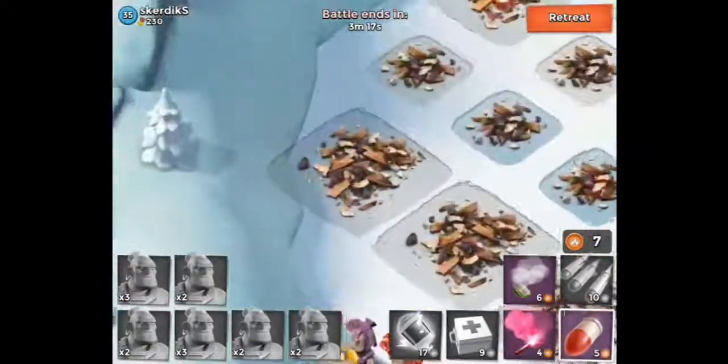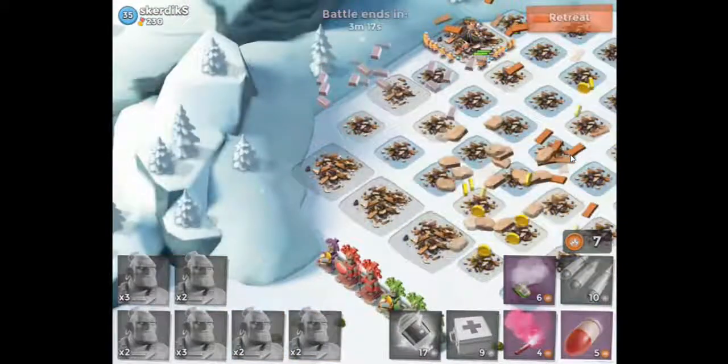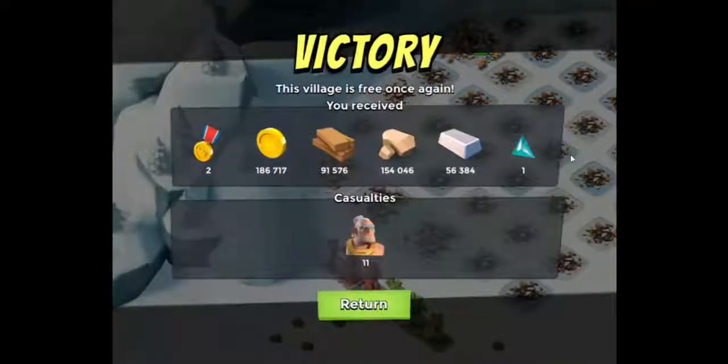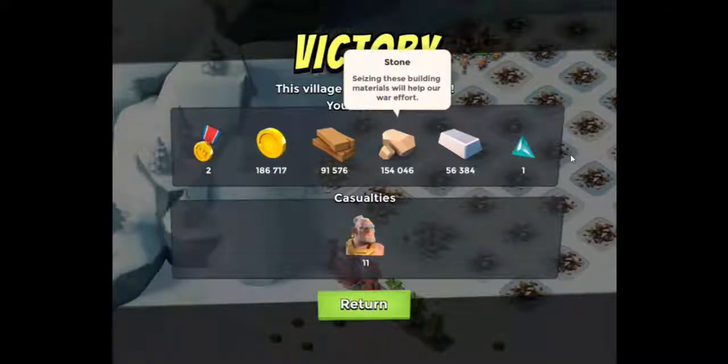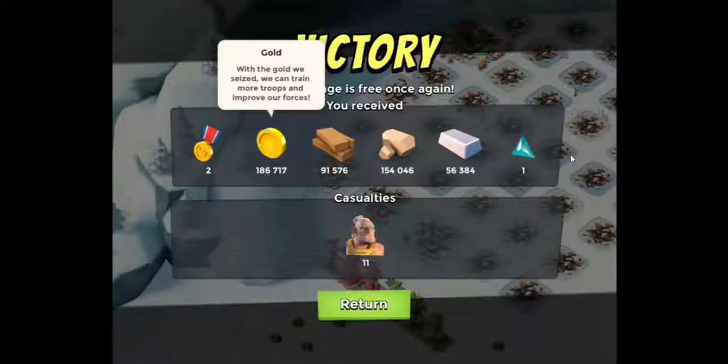For example, let's focus on the niche area — look there, it's shaded a little bit darker. This was pretty good loot too: 150,000 stone, 100,000 wood, and almost 200,000 gold — really good loot! That's all for this video, berries. Hope you enjoyed!